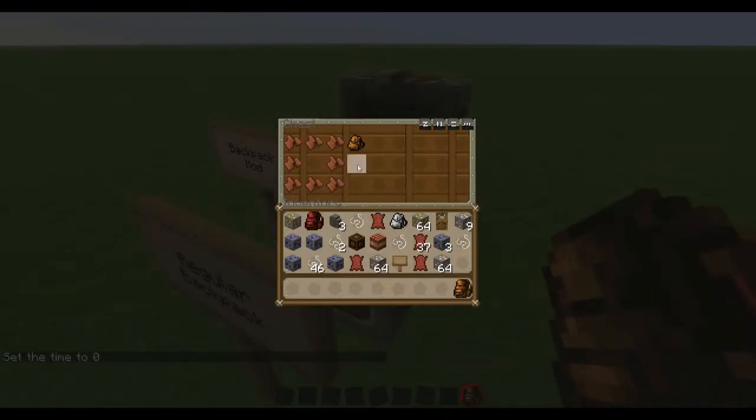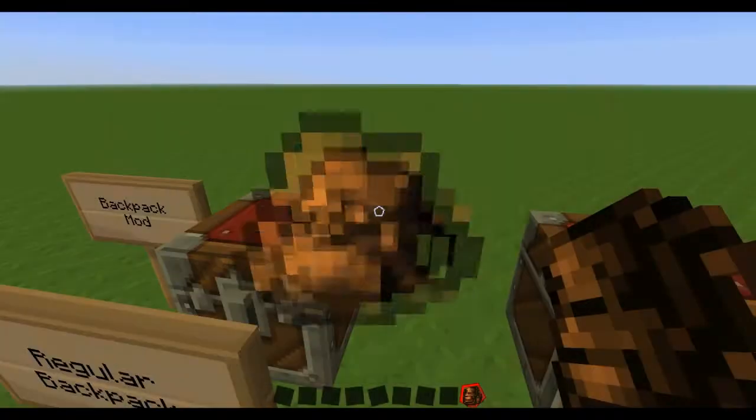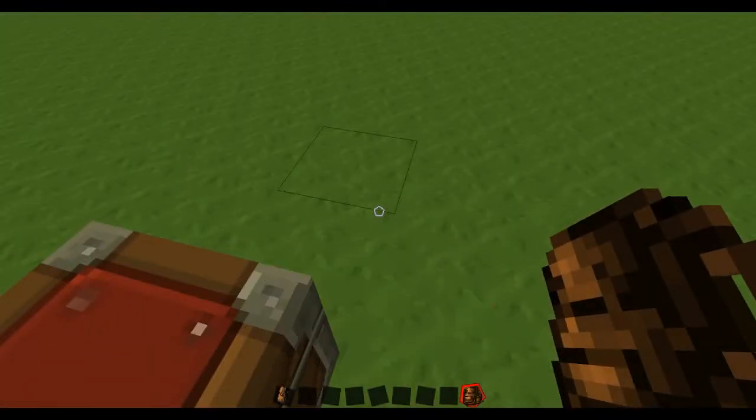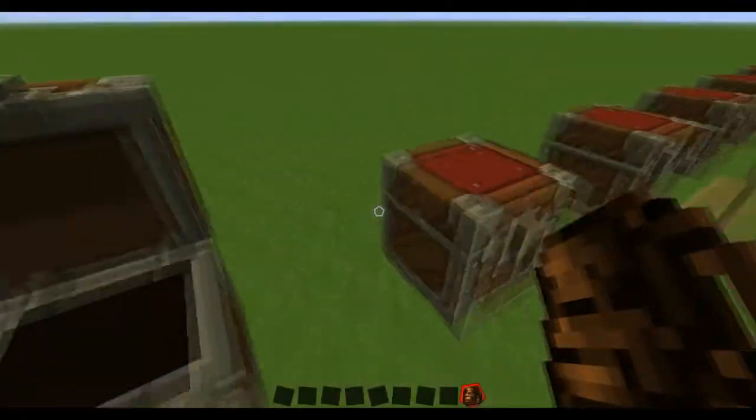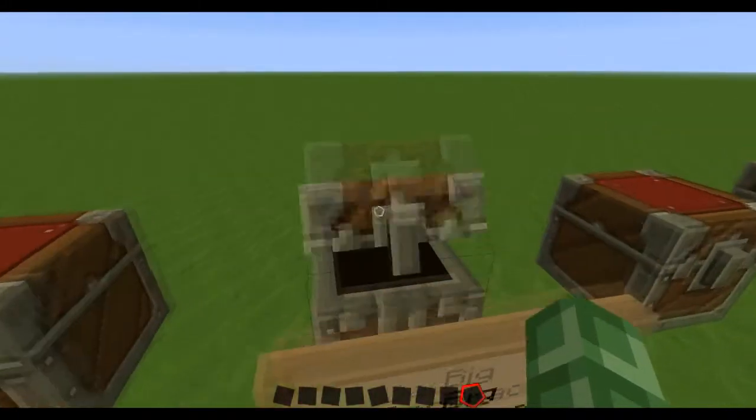Now, you cannot put a backpack in a backpack. If you were to put that in there, it gets thrown out. As for why the inventory is all cluttered, we'll get to that in a second. So those are the regular backpack and big backpack and how to craft them.